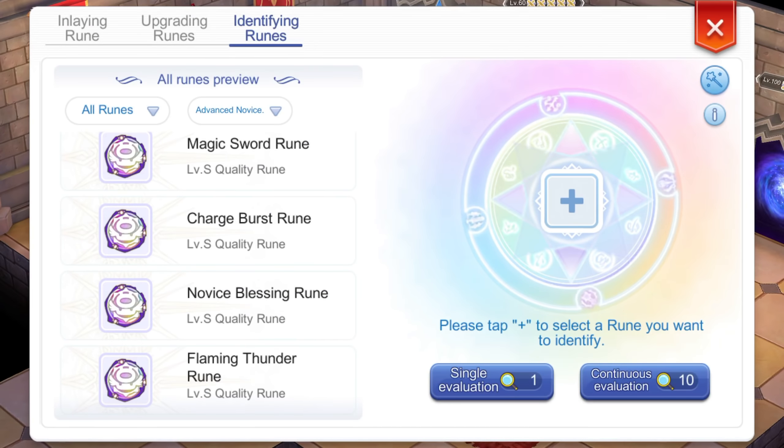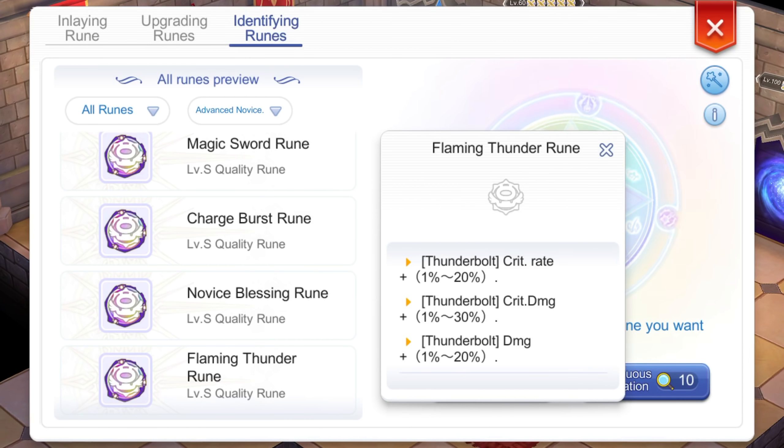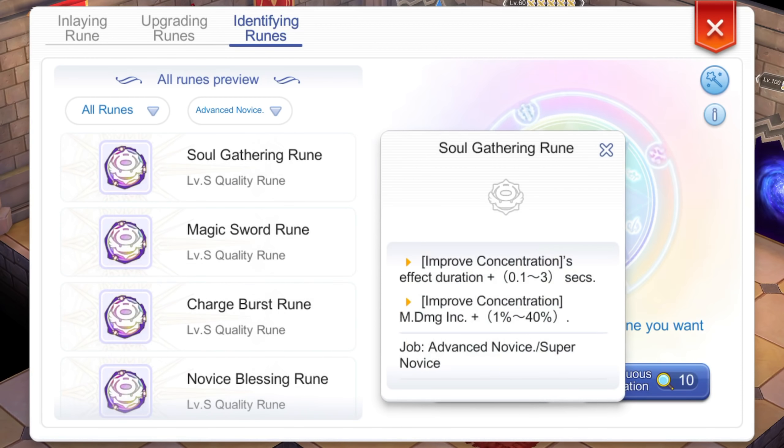Now that we have covered the Acer Monument runes, let's dive into some of the notable advanced runes. For this build, we have two notable S-rank runes. First, we have the Flaming Thunder rune, which can increase the Thunderbolt critical rate by 1–20%, increase crit damage by 1–30%, and increase overall Thunderbolt damage by 1–20%. Another useful rune is the Soul Gathering rune, which increases Improved Concentration duration by 0.1–3 seconds and increases the damage bonus by 1–40%.